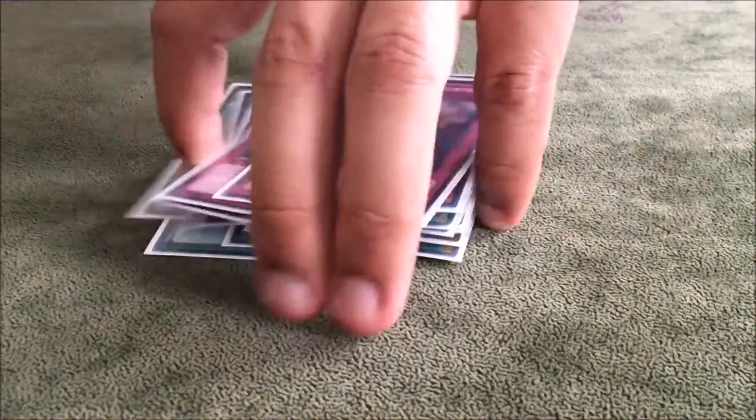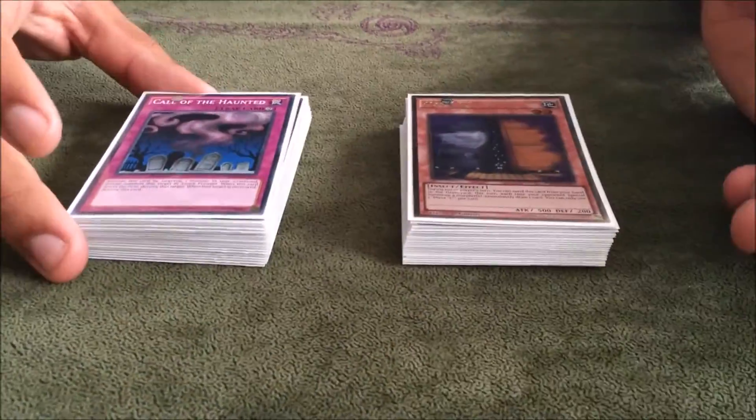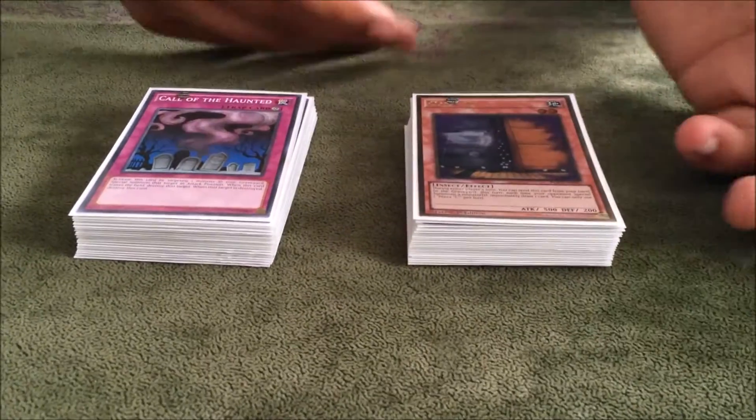Once again that was another quick deck profile — road to YCS episode two, showing Kozmo. Once I get the Dark Ladies let me know what I need to change in the deck or how you would play it, like if you play two Strongmans and give me reasons. I have this in the Zodiac, Millennium Duelist, and Raid Raptor groups. Make sure to like, comment, subscribe, become part of the crew — and once again, what are we doing this for? To make that guap. Peace out guys.